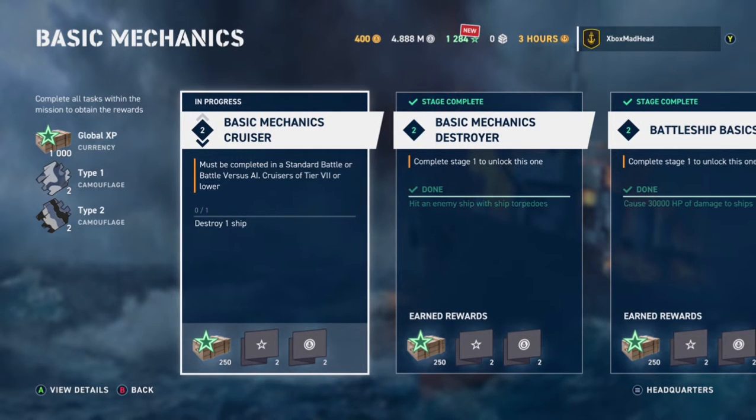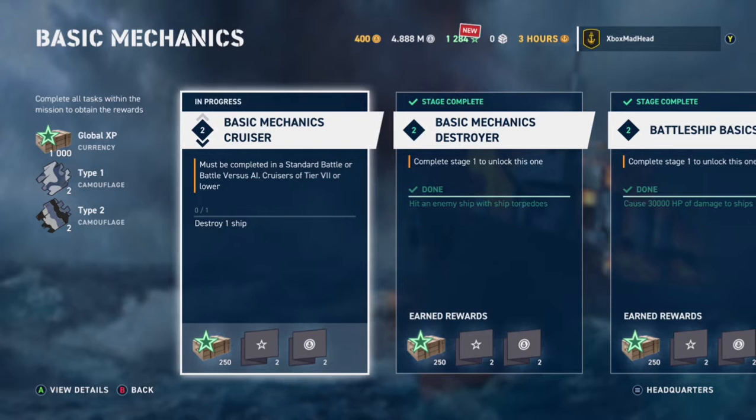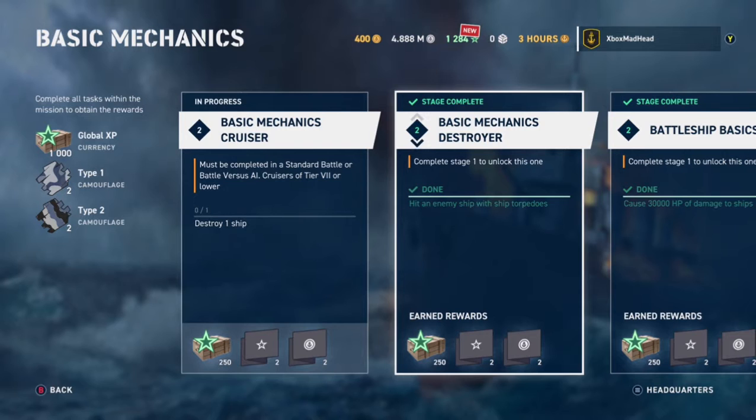So you basically need to be a cruiser of tier 7 or lower and destroy one ship. You'll be rewarded with 250 of the green star boost and two credit boosters. That's one of the easier challenges to knock out.